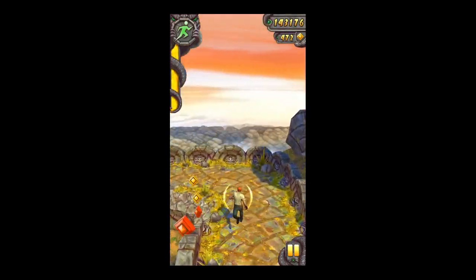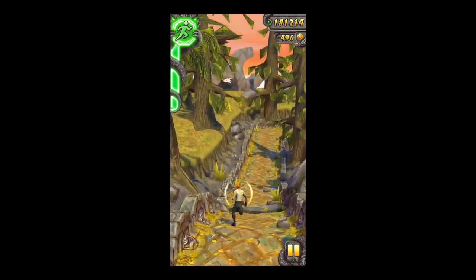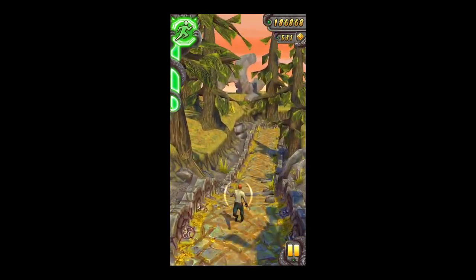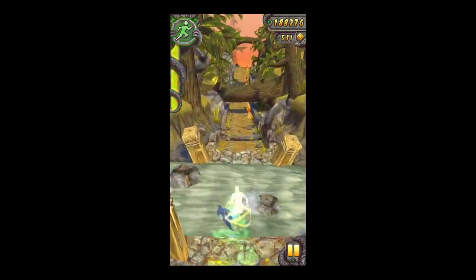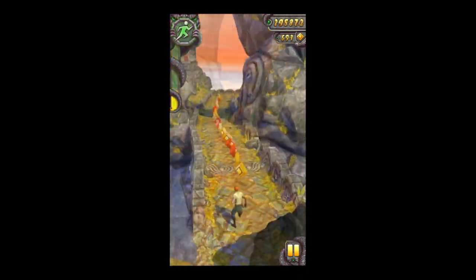Grab the power-ups — they will help you to stay alive longer. There's the dangerous spinning wood wheel with spikes. When the power meter turns green, double tap the screen and off you will go for however long you have. It does help and that's the way you're going to get a high score.